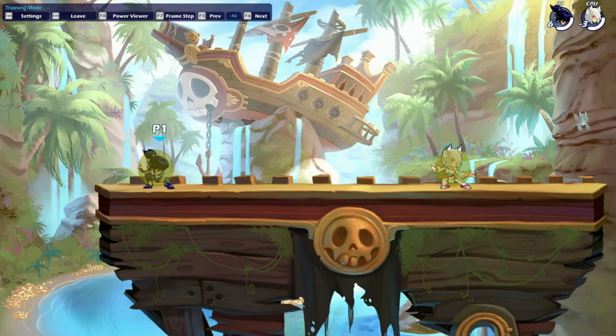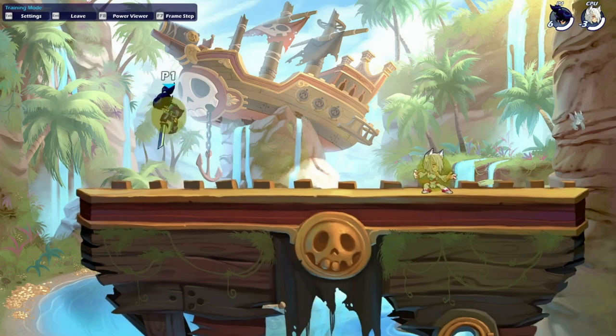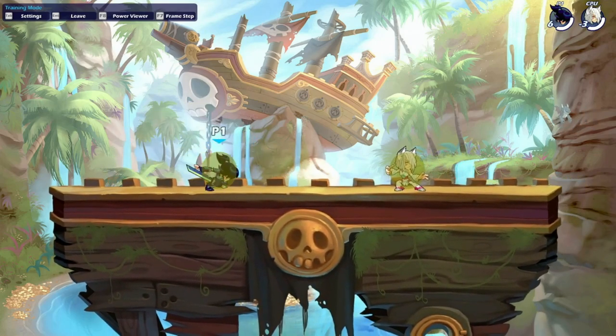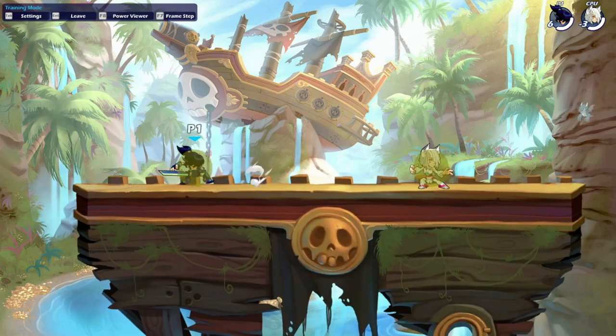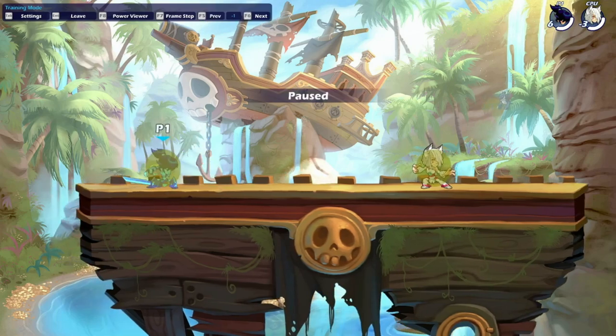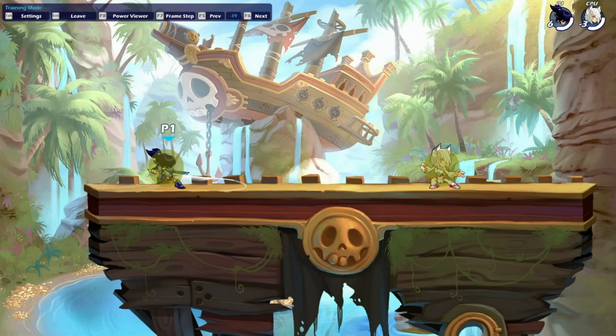Sword neutral light is going to be the fastest move to come out in the sword kit. It has very short startup frames and it's going to cover quite nicely in front of your character. What this means is when you whiff an attack you're going to be able to cover yourself quite quickly, making it so the opponent is going to have a very hard time to punish you.